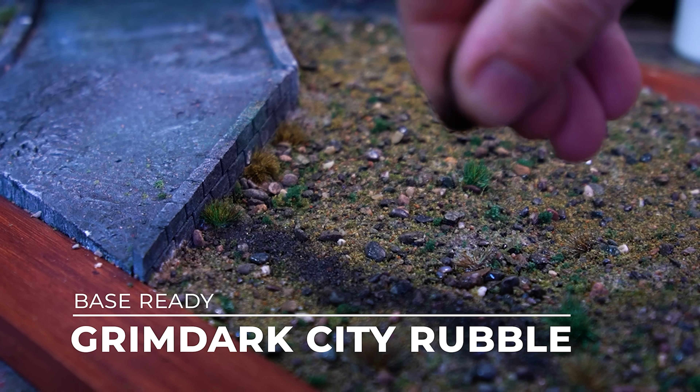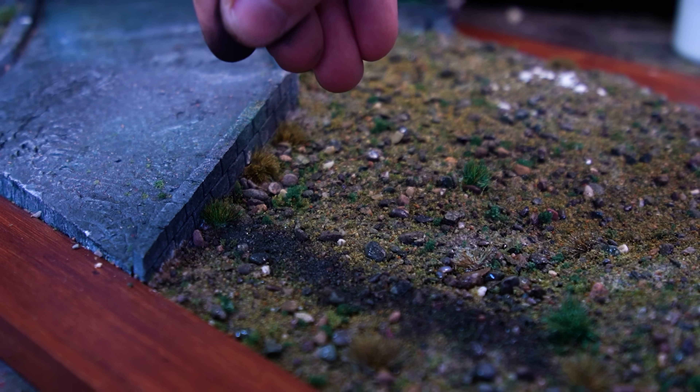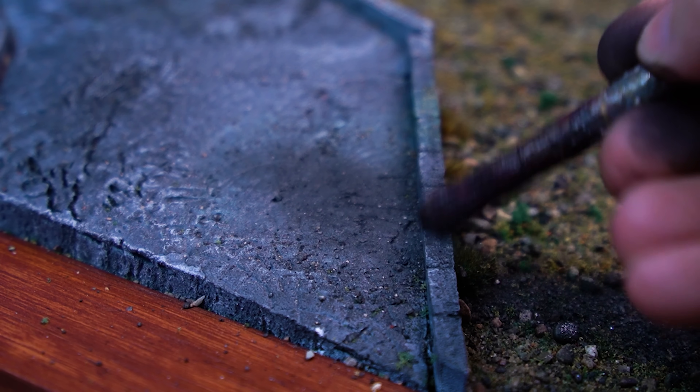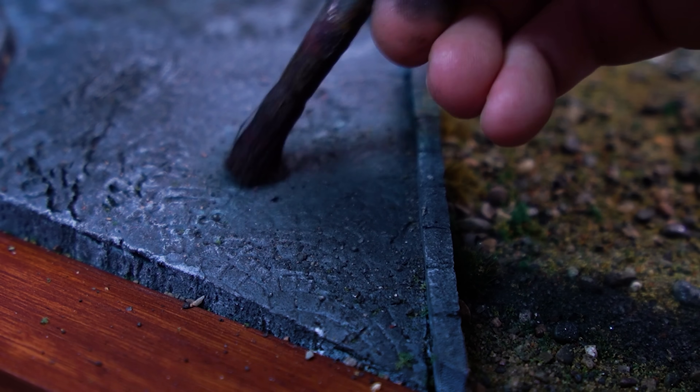I grabbed my absolute favourite Base Ready Grimdark City Rubble, which I normally sprinkle all over my 40K Necrons, and sprinkled a long strip of it through the scrublands and up onto the roadway so that it acted like blackened ash and stones. It got caught in the tufts and the flocks and it really just looked like burnt ground cover. I then dabbed a brush into the Base Ready mixture to pick up some of the black pigment and heavily overbrushed that onto the stonework, just like you would with a weathering powder, and by golly it just looked fantastic.